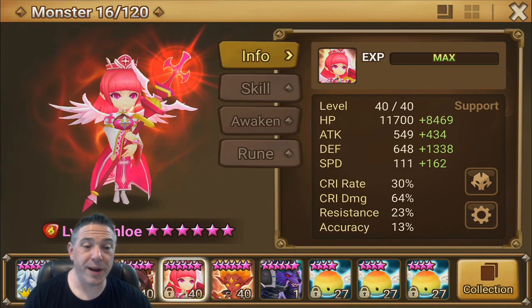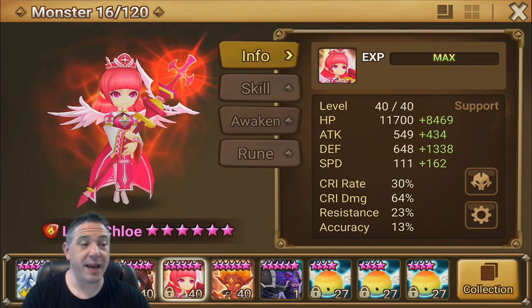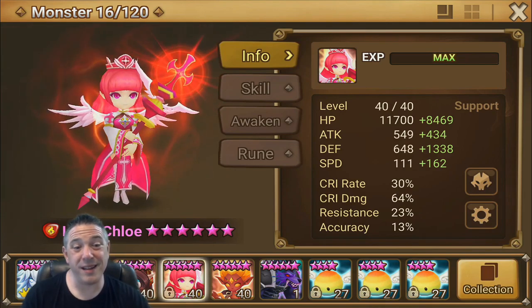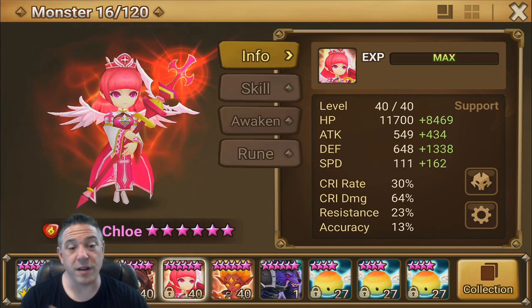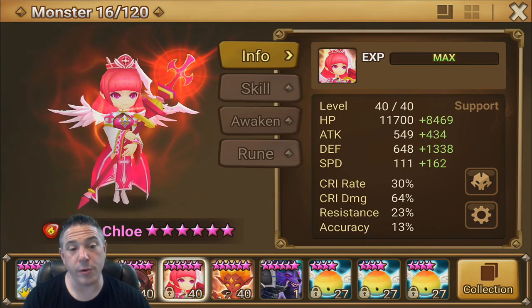Basically, I wouldn't be able to bring her in against any team that has a speed lead right now. If the enemy monster is 240 but it has a 30 speed lead, then it's going to be about the same speed as myself. If it's a 30% speed lead like a Susano or something like that, it makes a big difference. We really need our Chloe to outspeed.